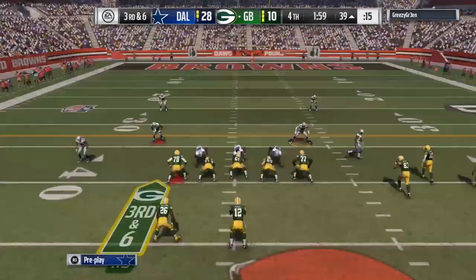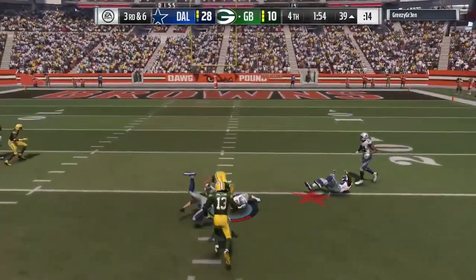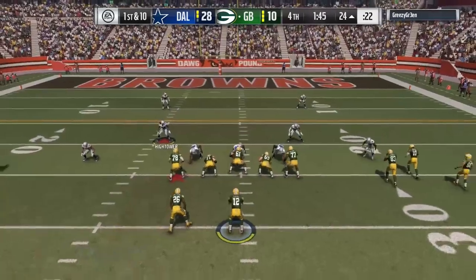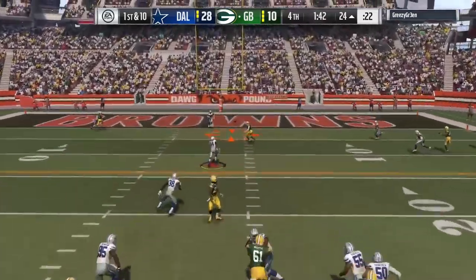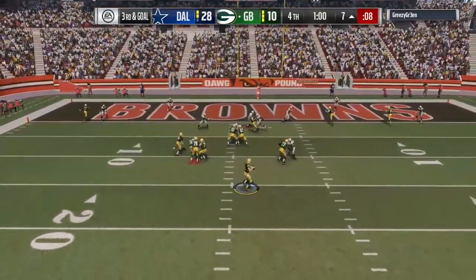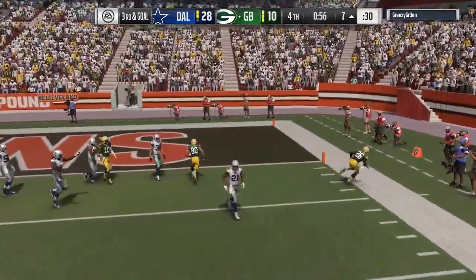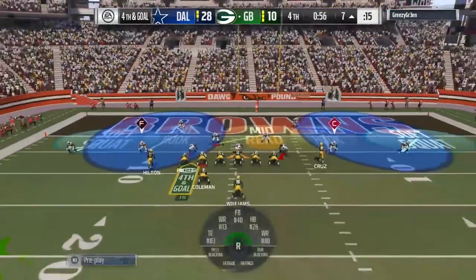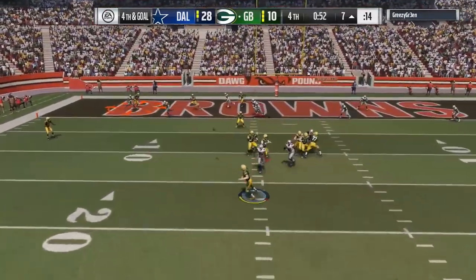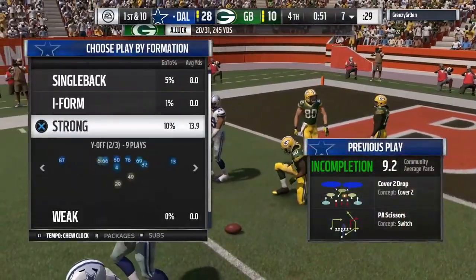My opponent is moving the ball pretty effectively, throwing into the flats repeatedly — that's what's open against the defense I'm running. I'm bringing heat off the edge with some linebackers and cornerbacks, which I've found most effective for blitzing. He dots me up over the middle with a nice pass, and it's third and goal. I've definitely had the best luck blitzing off the edge with cornerbacks and fast linebackers. On fourth down, we knock it away and we are going to take the W in this one.